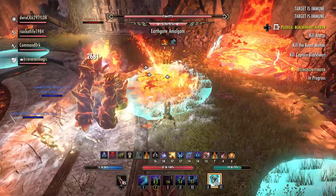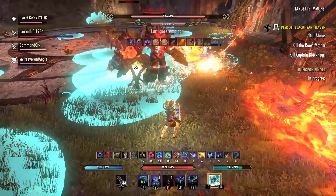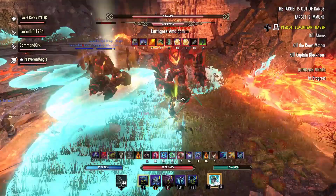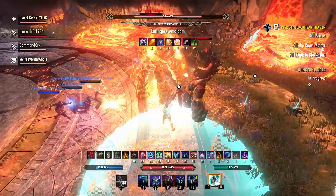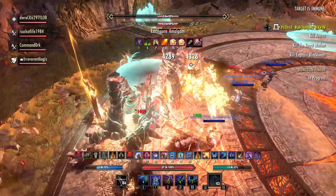Up until this point in the fight, nothing special. Just a tank and 3 DPS pushing a phase to get the second Atra to spawn. Now the boss is going to go invulnerable, and then after he stops being invulnerable, something special is going to happen. So here we go — he's summoning his third Atro, I'm going to pick it up, I'm going to drop my ultimate. Everyone else in the group drops their ultimates, and we're going to laugh as we watch everything burn.